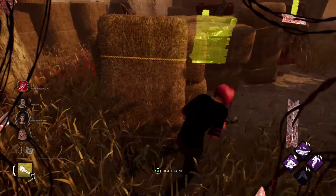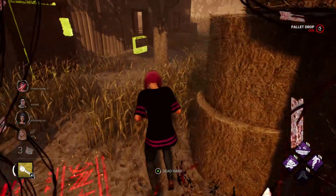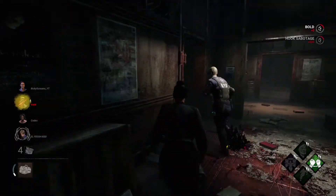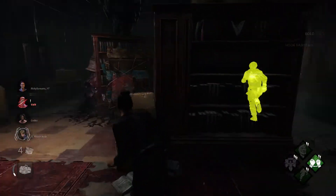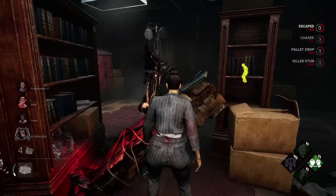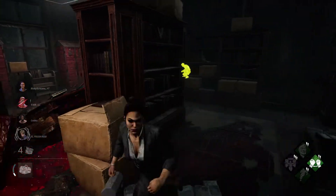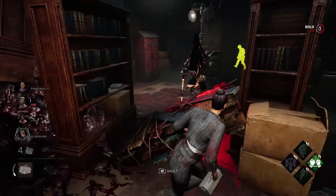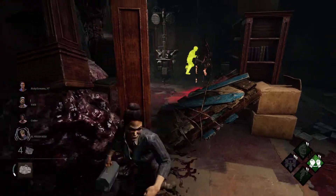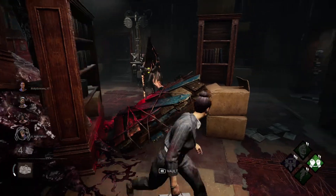If at any point you see him not activating his power, that's your chance to drop the pallet early and make a lot of space. Some Pyramid Heads will try to injure you before activating their power — if that's the case, use the pallet as much as you can and drop it at the last second to stun them. If they don't break the pallet right away and try to use their power, that's a great chance to waste the killer's time. And when they do finally hit you, use that speed boost to get away to a safer location.